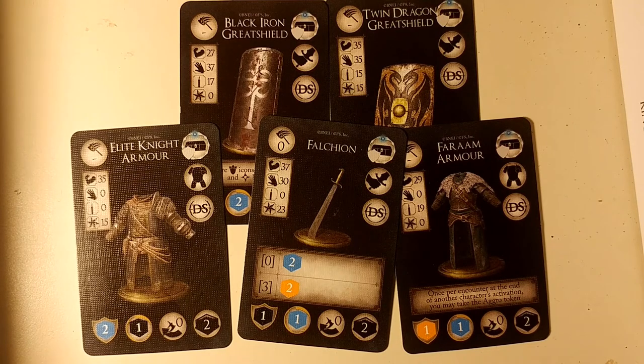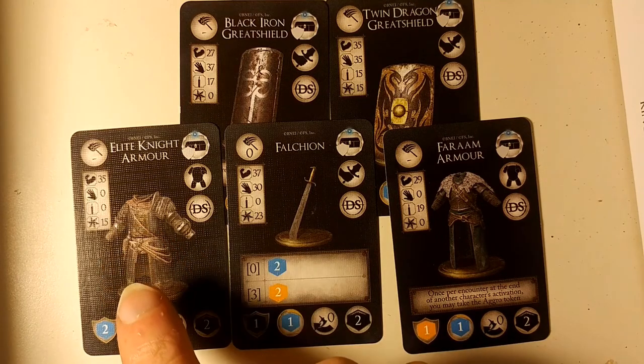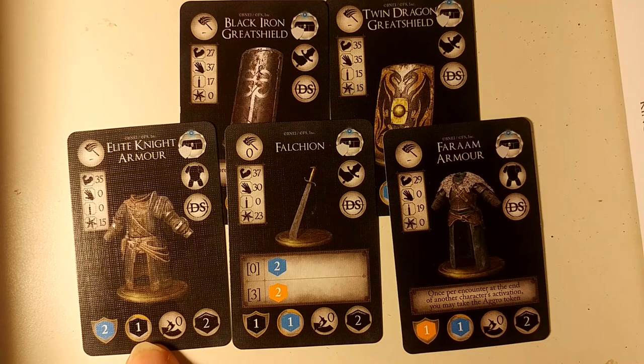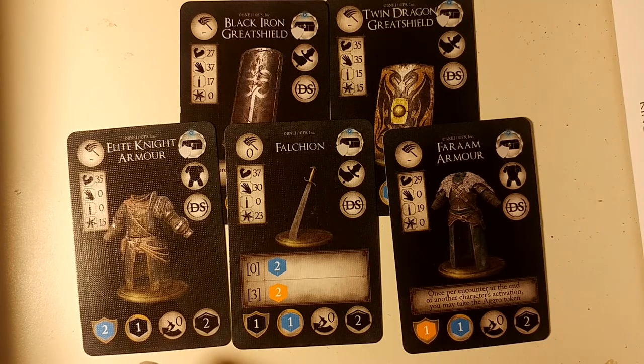Finally for the knight, we have his transposed treasure cards. We have the elite knight armor, which requires 35 strength and 15 faith, with 2 upgrade slots, 2 blue armor, and 1 black resist. Seems like a nice armor that could be very easily used for the warrior as well as the knight, but also can be used by the herald, providing the herald maxes its strength out — obviously not in campaign where everybody can reach 40 in all stats.